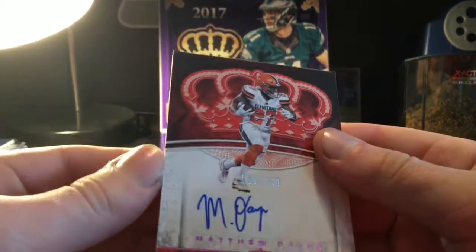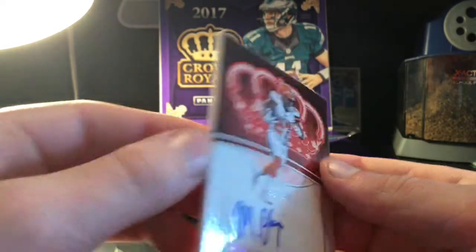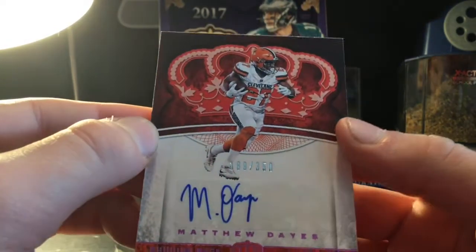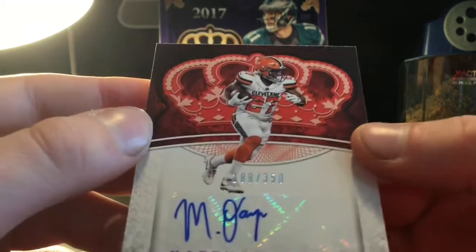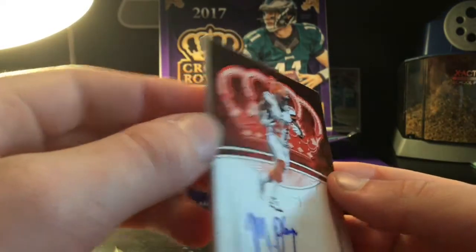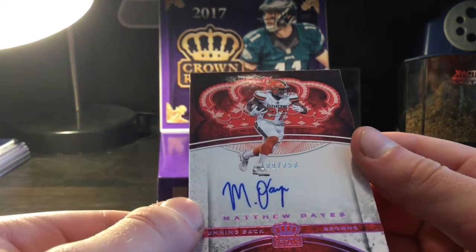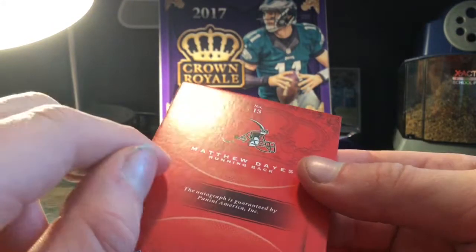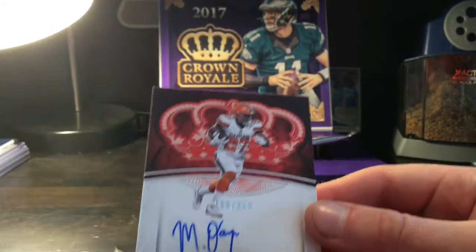Whoa, okay — this is our auto, but it's really thick. I've never seen an auto like this. So these days — it's a 350 auto. Why is it so thick? I've never seen that before. It's a Browns player out of 350.